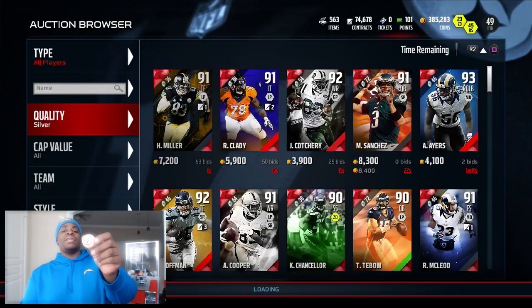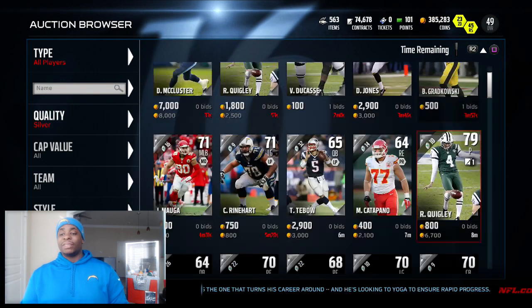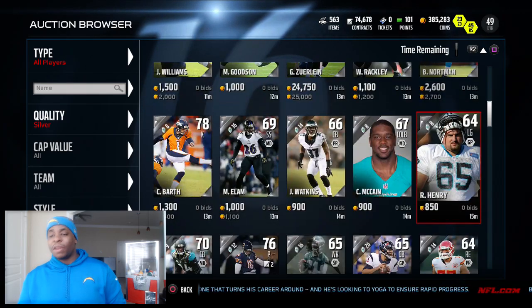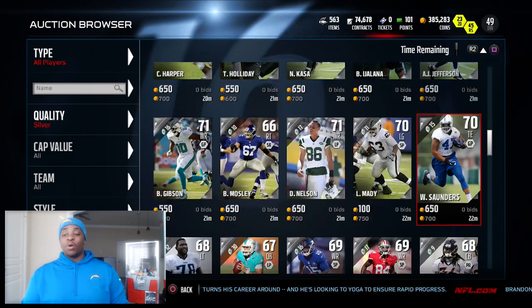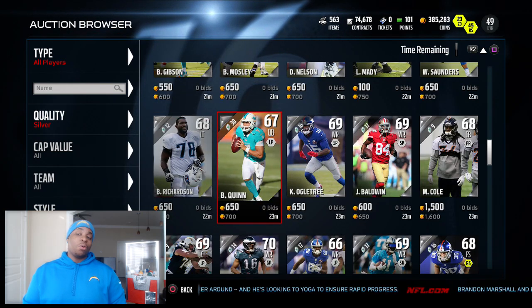Alright, so six more spins and we get a silver — silver and the number is 42. We're going to count down 42 times to 42 — and we already got a quarterback.